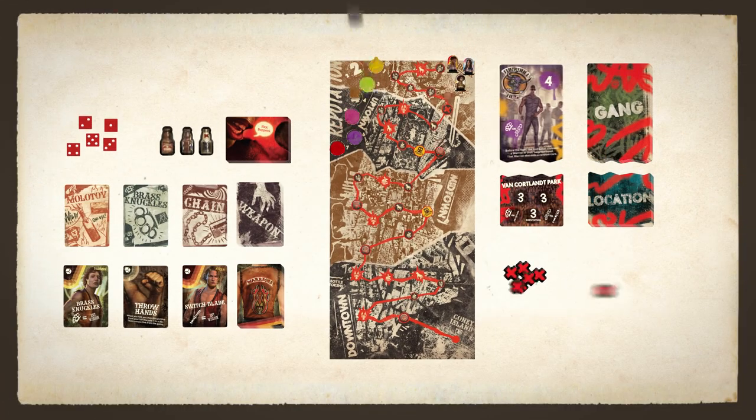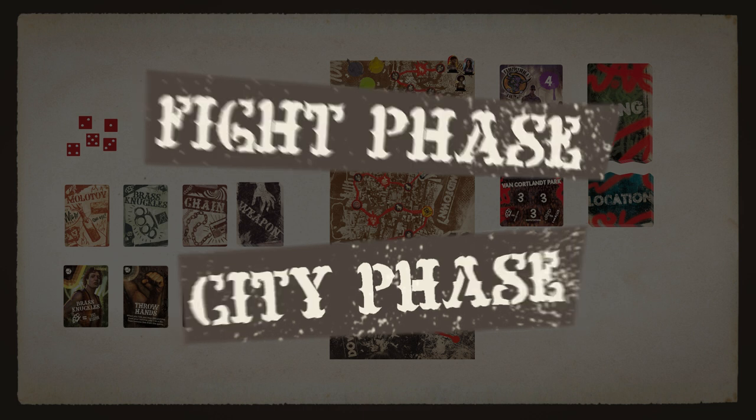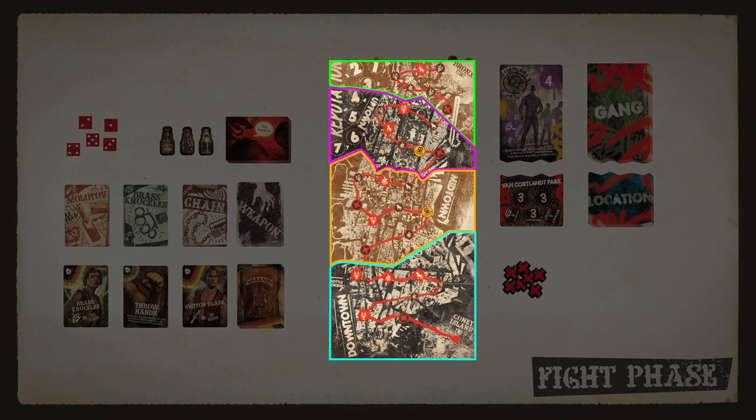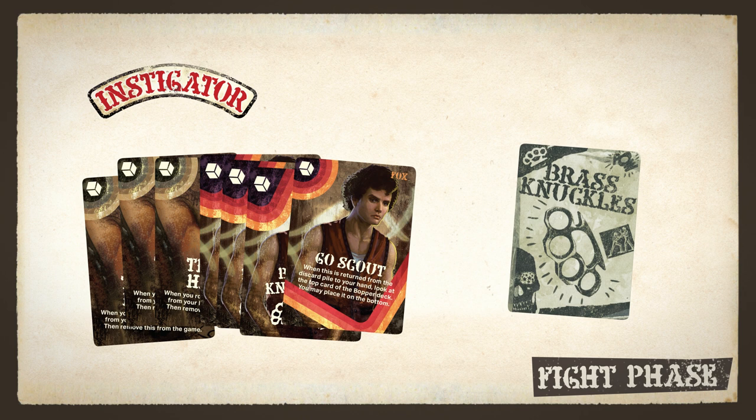Set up the game as shown in the instructions. The game has two phases: the fight phase and the city phase. The game starts off with a fight phase at Van Cortland Park. All players take part in the first fight phase. In future fights, only Warriors in the same neighborhood as the Instigator join the fight. The player with the Instigator token takes the first turn, and players continue taking turns until they win the fight or all players in the fight are knocked out.